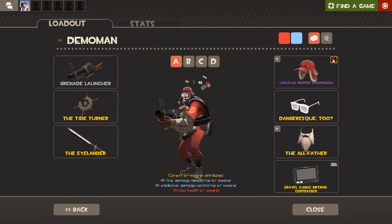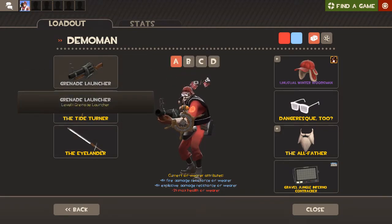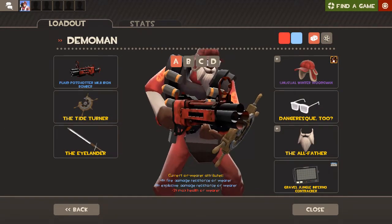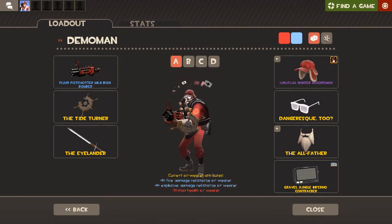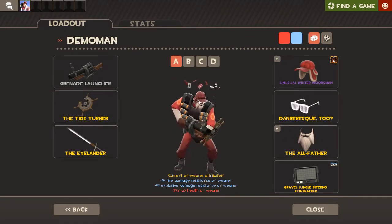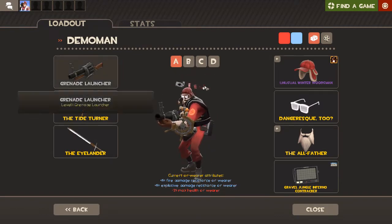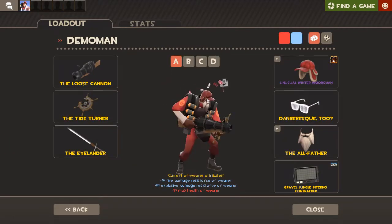For Demo my normal loadout is usually hybrid knight, and sometimes I use the Iron Bomber. Lately though I've been using the Grenade Launcher — there's just no downside to it, stock is just great. I used to always use the Iron Bomber, and sometimes I will use the Loose Cannon.